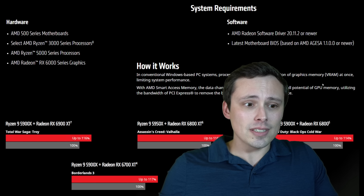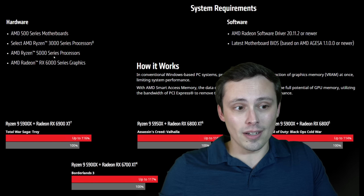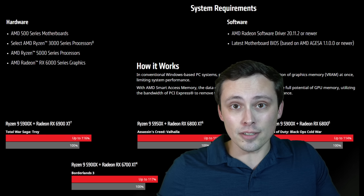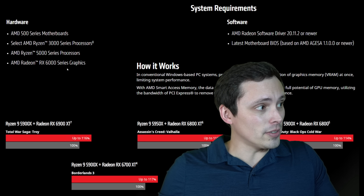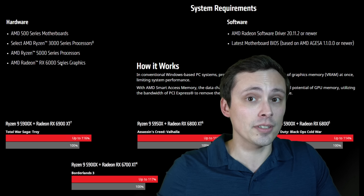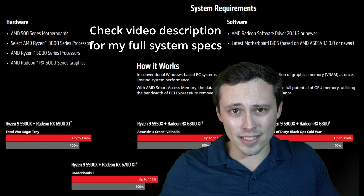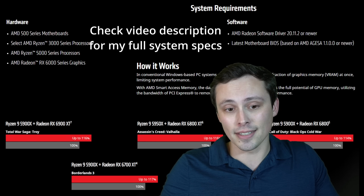Certain Ryzen 3000 series processors seem to have been updated to be able to use this, but when it initially launched, it was only compatible with AMD Ryzen 5000 series processors, and that's what I'm testing in this video. I'm on a Ryzen 9 5950X with 32 gigabytes of RAM at 3600 speeds with CL16 timings. You also need certain graphics hardware — the RX 6000 series. In this video I'm testing on the RX 6800 XT, the ASUS TUF Gaming model, running at stock settings. The only thing I'm changing is whether Smart Access Memory is enabled or disabled.